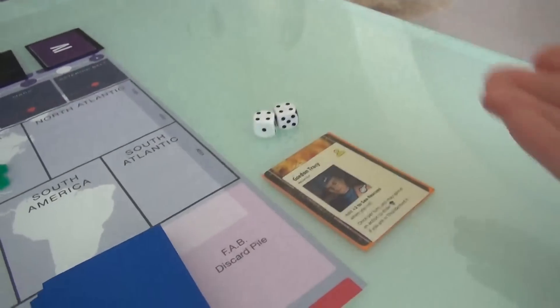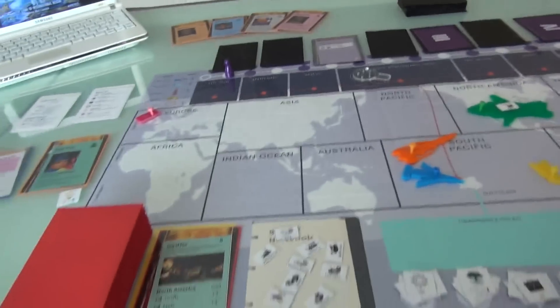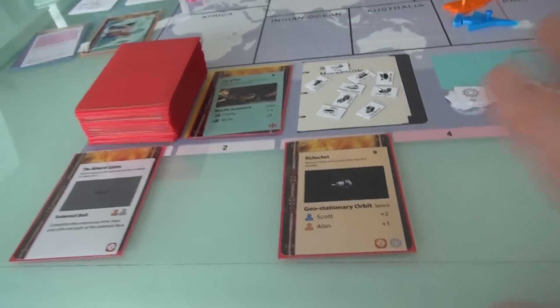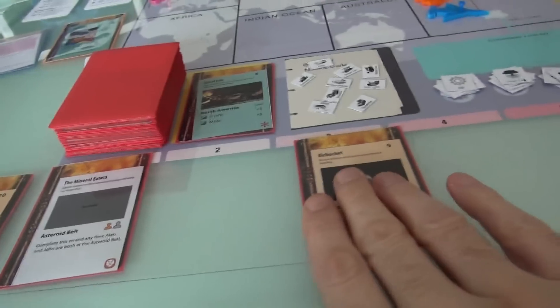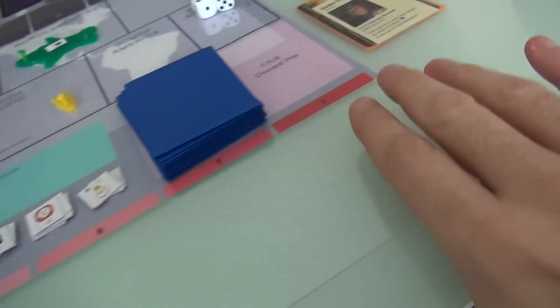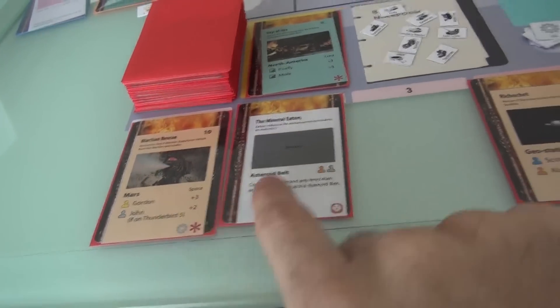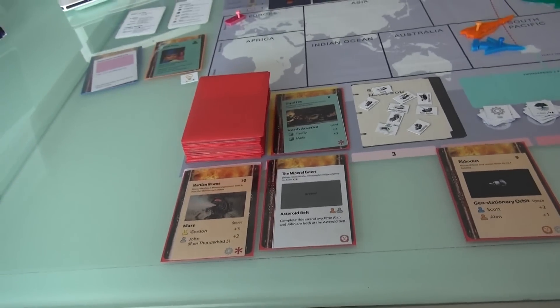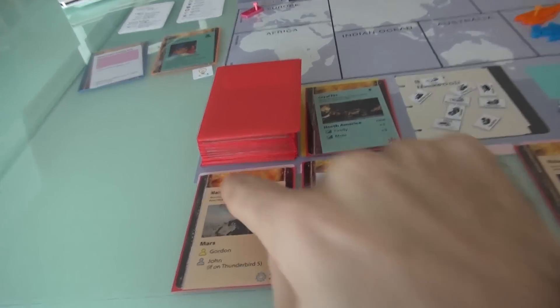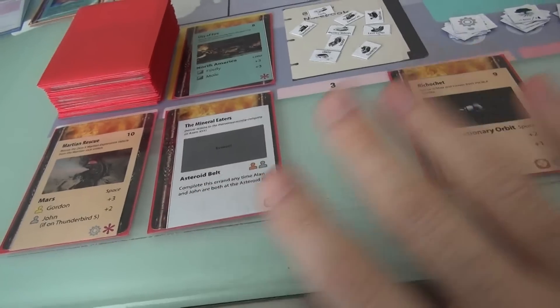Now it is Jen's turn. But wait — there's one more thing. At the end of your turn, after you've done all three actions, time moves forward. You draw another mission from the mission deck. It's Martian Rescue — so we have another problem in space. And then every single other card moves forward one. At the end of your turn, these cards are always marching towards failure. Now we've got Ricochet in space and also Martian Rescue — we've got a lot of issues in space!